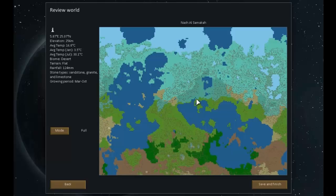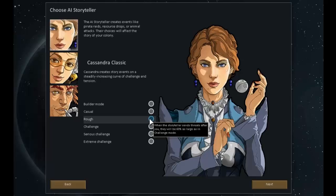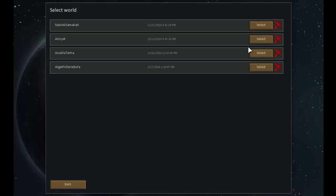Somebody's pushing stuff through my letterbox — perfect timing! Let's save and finish that. With this world we can now create a colony. We'll stick with Cassandra Classic and make it rough because I like it rough. When the storyteller sends threats, they will be sixty percent as large as in challenge mode. We shall use the world we've just created.